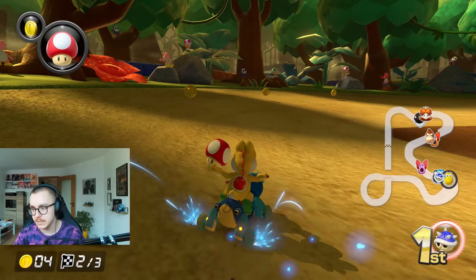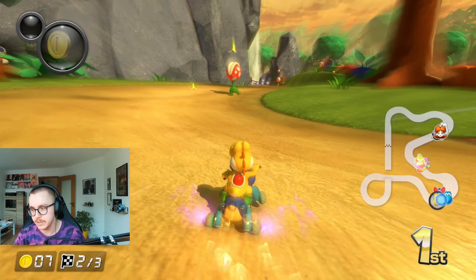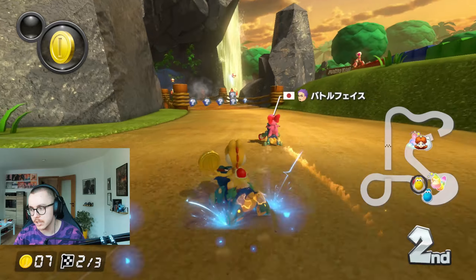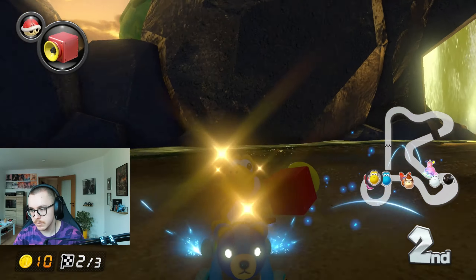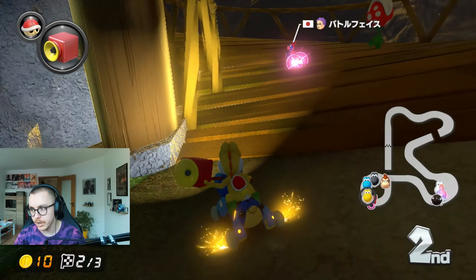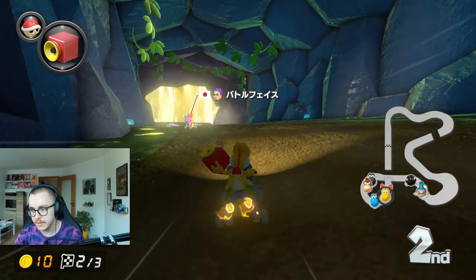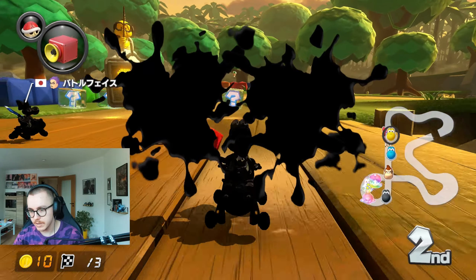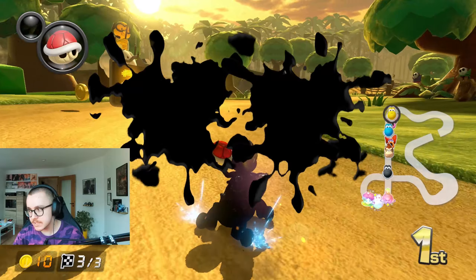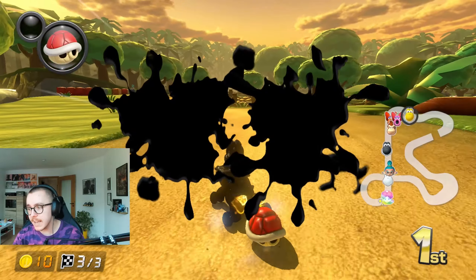I'm gonna go wide for coins right here. Nice, don't mess up the blue shell dodge. She's not going for the double — okay, nice. Oh my god, is she gonna throw the boomerang? Yeah, she's probably gonna be afraid of my horn. Come on, get her! Did I get her? Come on please — yes, I got her! Yes, that was so important!